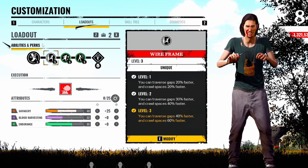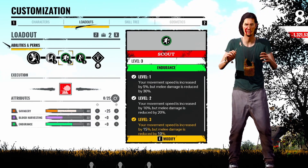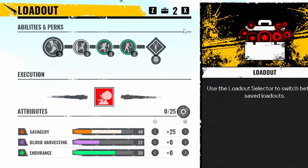For the perks I'm going to be running: Wireframe, which allows you to go through gaps and crawl spaces even faster. Second perk is Scout, which allows you to have faster movement speed but your melee damage is weaker. And Unrelenting, which allows you to just have extra endurance. On this build I put all my points into Savagery for 40 and everything else is on default, but you can also use this build which is maxing out endurance and having 25 on Savagery. Both are extremely good — for me it all depends on the map.